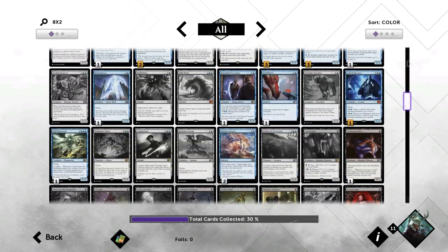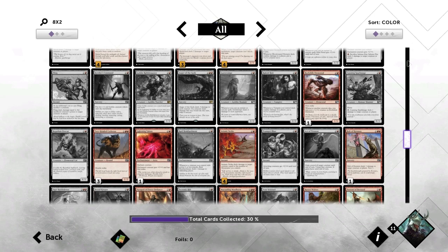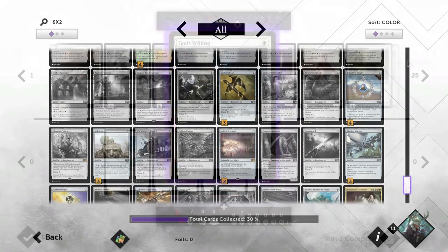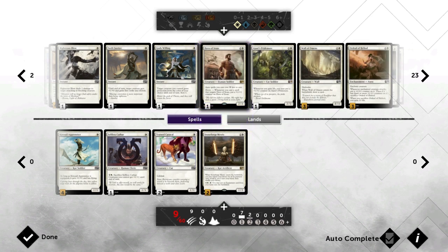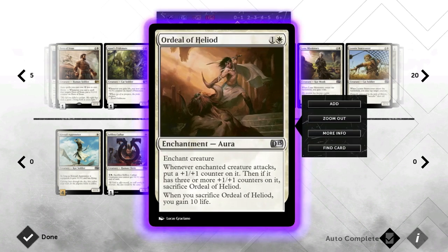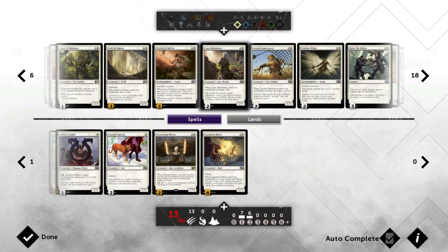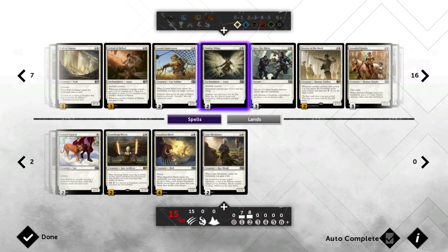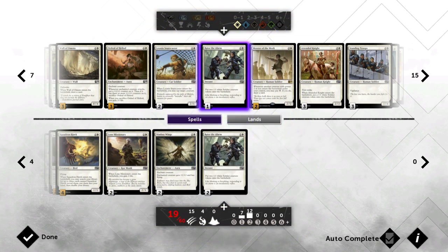There's just so much more customization than what you even get in a game like Hearthstone, because Hearthstone is restricted to class-specific cards. Here, you don't have that restriction. This is definitely a step in the right direction. There are some restrictions in that you can only have four of any common, three of any uncommon, two of any rare, and one of any mythic rare — but that's better than I expected. We'd like it to be like paper Magic where you're just restricted to four of any card, but this particular aspect is still a step in the right direction.